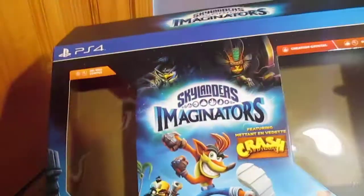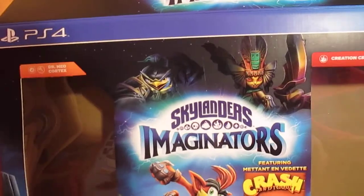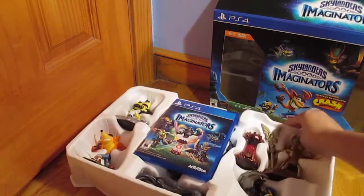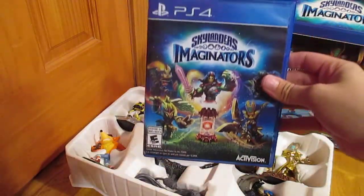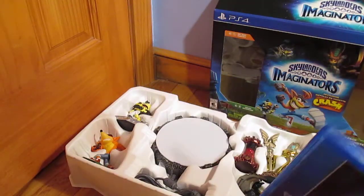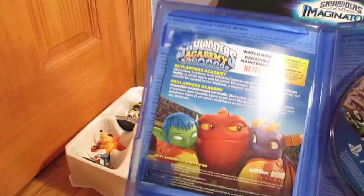Alright, so first we have the box featuring Crash, Dr. Neocortex, Kingpin, and Golden Queen. Here's the back of the box — pretty neat. Just put it over here for now and get to the good stuff. So the game box art, which I think looks awesome in the back. And actually a cool disc and Skylanders for Netflix.